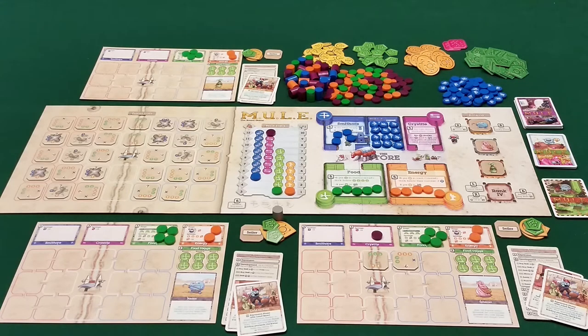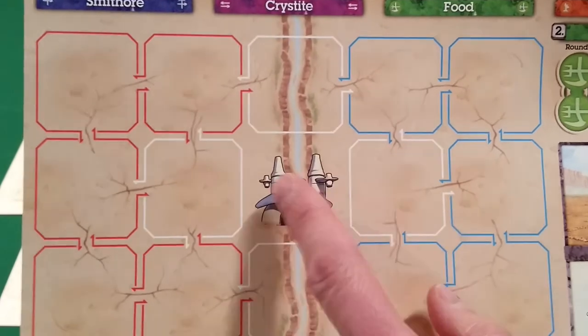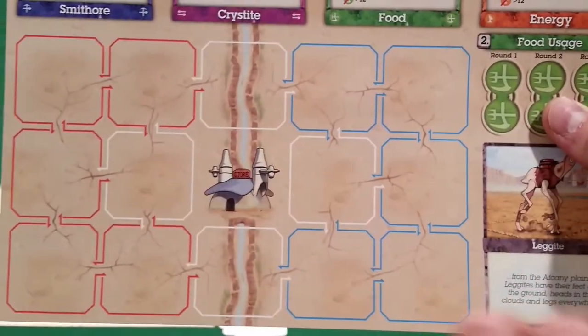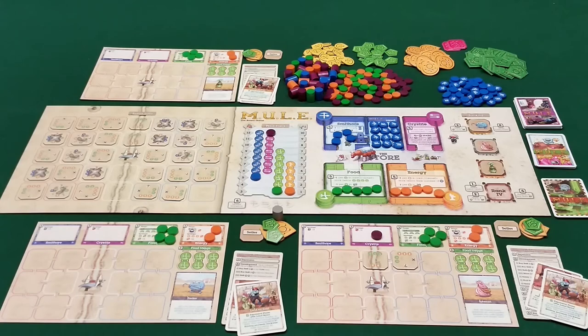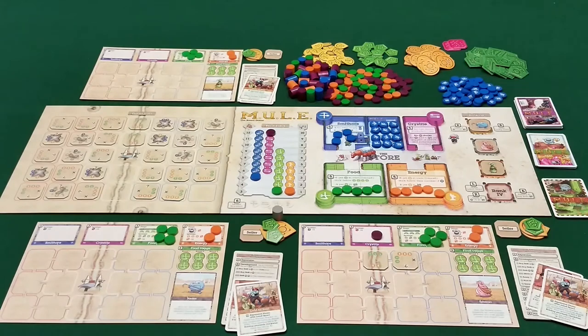On both the main board and player boards, there are three colored zones for land tiles: red, white — surrounding the store — and blue. When you take a tile from the red zone of the main board, you put it on your red zone; blue goes to blue, white to white. The main reason is that when spending food to take actions, managing lands further from the store — the red and blue zones — costs more food because they take more time, equating to the computer game's mechanic of needing more time to manage distant lands.